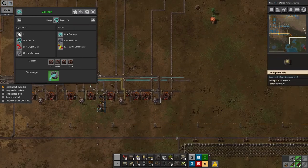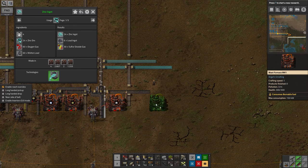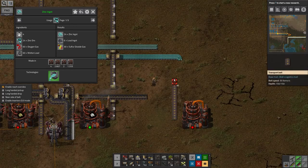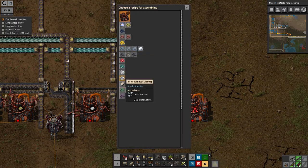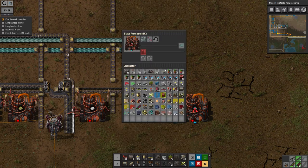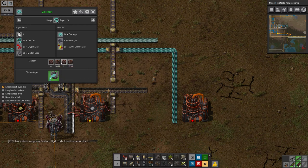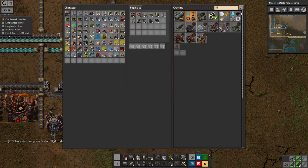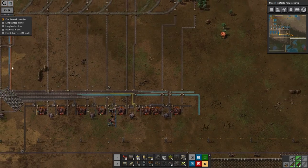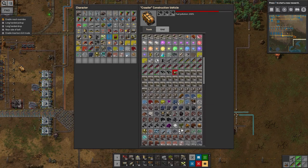We'll also need to do something with the sulphur dioxide gas that it's going to produce as a byproduct — just yet another thing to deal with, but it shouldn't be too bad. Here's the zinc being fed down to the blast furnace. But it turns out it's not actually a blast furnace you use to produce the zinc — we need to use a chemical furnace instead, so that's a completely different machine. We've got those researched but unfortunately we're going to need some steel to build it, and I've run out of steel. I check the construction machine — yes, we've run out of steel there too because I used it in the last episode to make a load of other stuff.